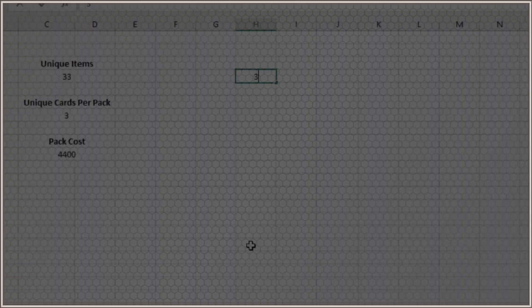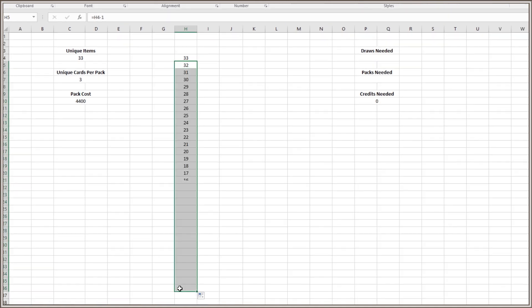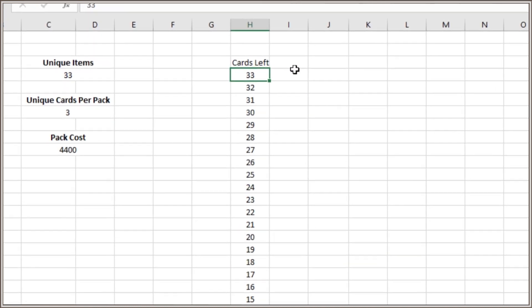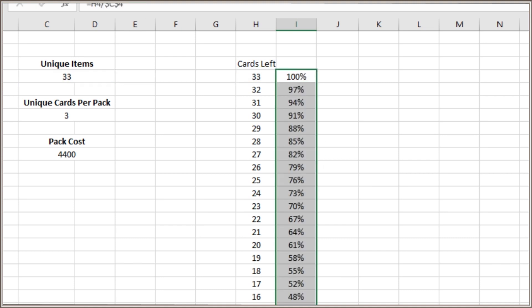Let's take a look at this other method I've been using a lot. In Excel, start by typing in the total number of items available. Now create a countdown from this number — 33 in our case — down to 1. This represents the items you still have left to obtain after each trial. Then divide each of these values by 33, or our total number of cards possible. This tells us the probability of getting one of the cards we don't already have during that trial.